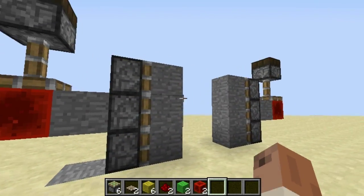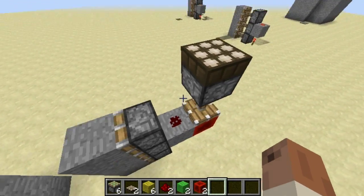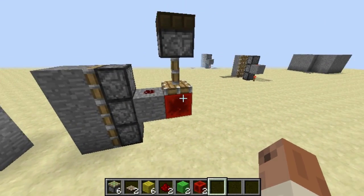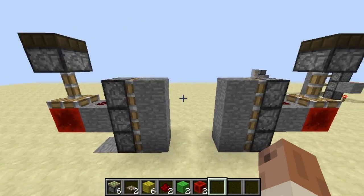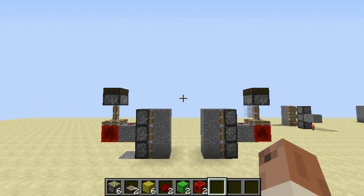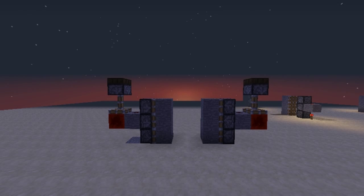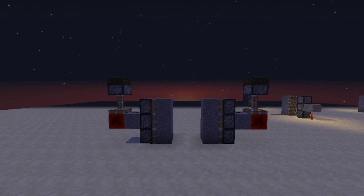Here you can see just a brief overview of what the door actually looks like. You've got a piston that has the redstone block and then a Daylight Sensor on top of that, and then the redstone dust that goes to the pistons. It's a pretty basic setup. I think this would be really cool for the entrance to a courtyard if you have a castle or something like that. Not really good for a door to your house though.